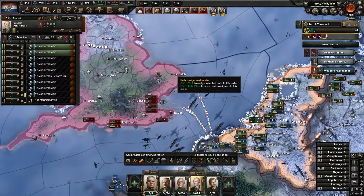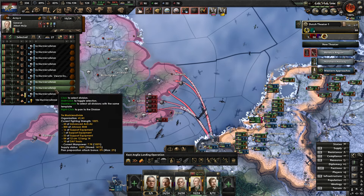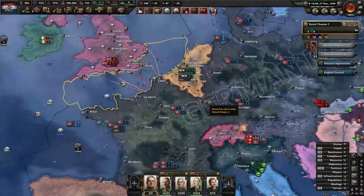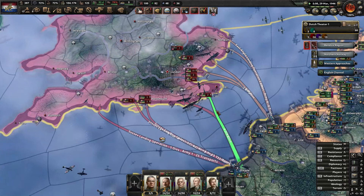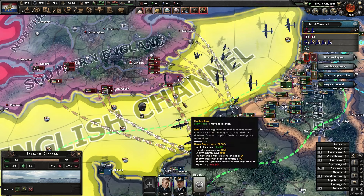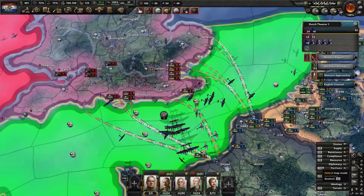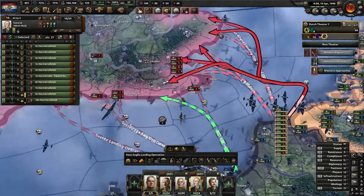Let's set up our naval invasion and get the marines ready. We're going to hit Norwich and down towards London and Dover. They've got a lot of units and there's more Americans there — they must have had a failed naval invasion or they're coming in to reinforce. They are pushing in Italy, so there's going to be a lot of troops in England. We just need to wait for our window in the English Channel, and we are ready to go. We've got naval supremacy — let's go. Let's see if we can make land and get some troops into England.